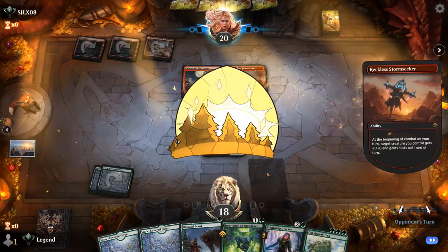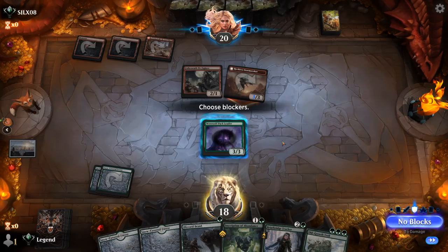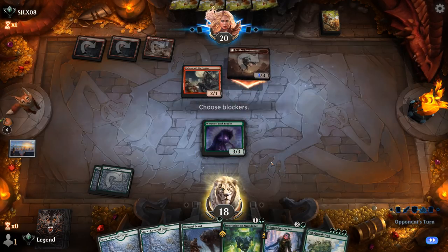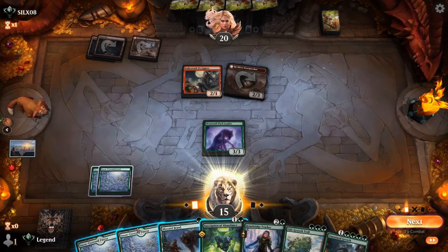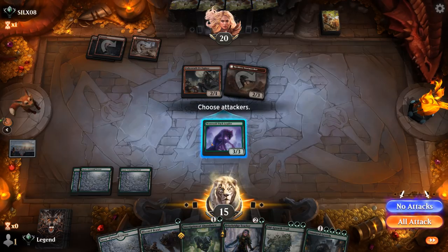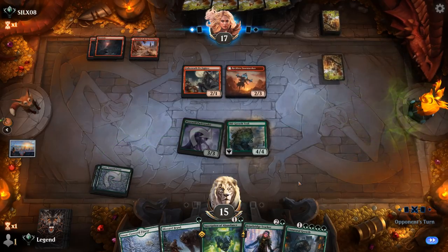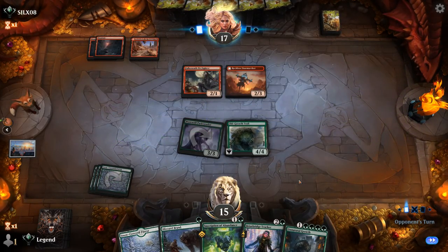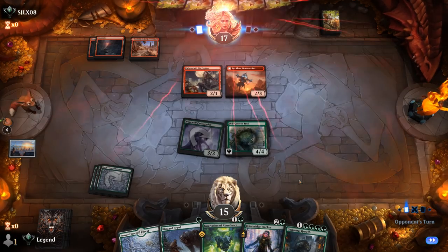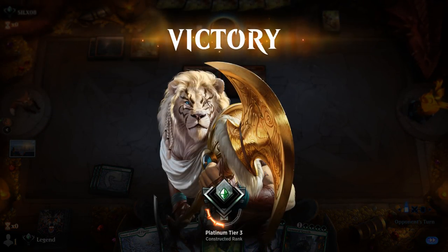Stormseeker — probably pump the Pit Fighter. I'm relatively happy to trade Pack Leader for Stormseeker, but next turn I've got a Troll I can play which can block it, and we've got two fight spells, so I probably want to keep my creatures around. Especially now that we drew Unnatural Growth — I should try to preserve my board presence. Hit for three, play Troll. Tracker plus Blizzard Brawl next turn. The opponent concedes — Troll on curve is too much for them. On to the next one.